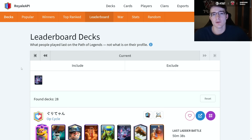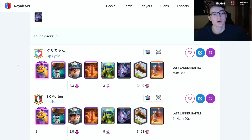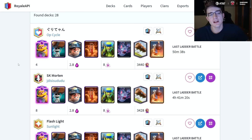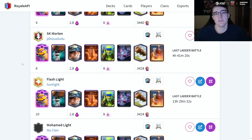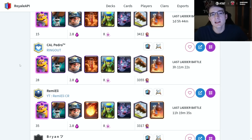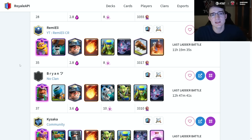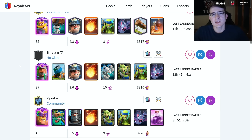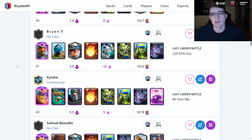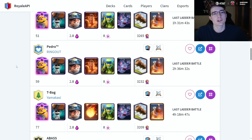Even if you think the evolved bats are easy to counter with arrows, keep in mind the bats are already very broken — I'd easily say they're a top 20 card right now. There are 28 people using regular bats inside of the top 200, so over 10% of the top 200 is already using them. My prediction: the evolved bats, because you need arrows to kill them, are likely going to replace minions in a lot of decks — inside sparky, lava hound, and mortar decks — and could turn things into an arrow meta.